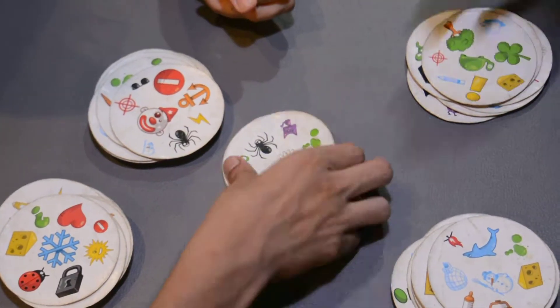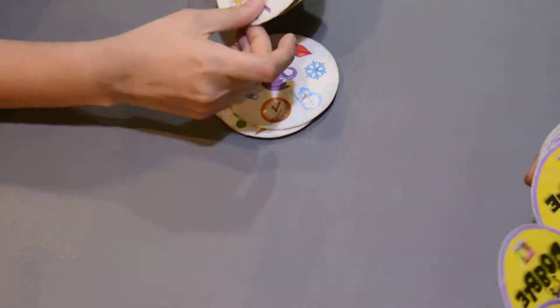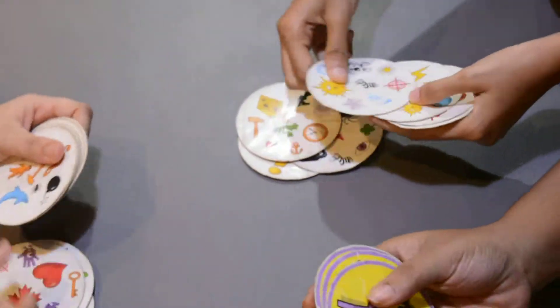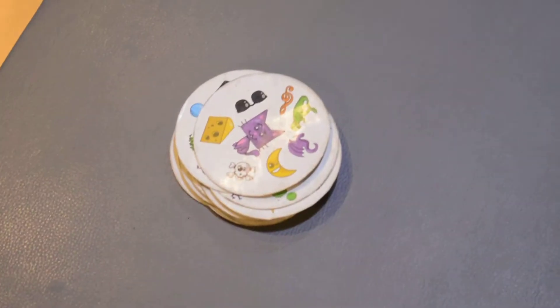Clown. Heart. Okay, so now we calculate all our cards. Seven. Thirteen. Sixteen. So the person with the maximum cards, that person wins.